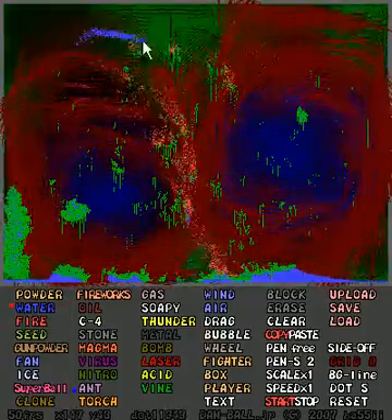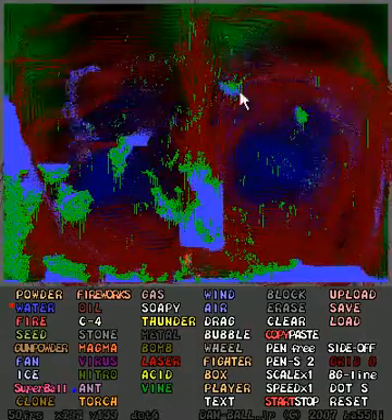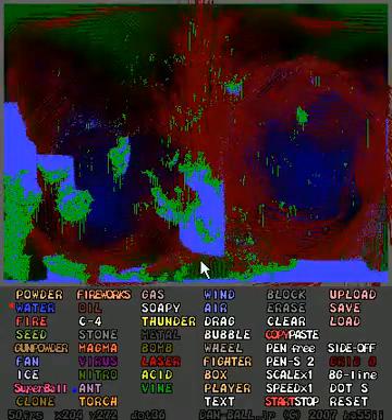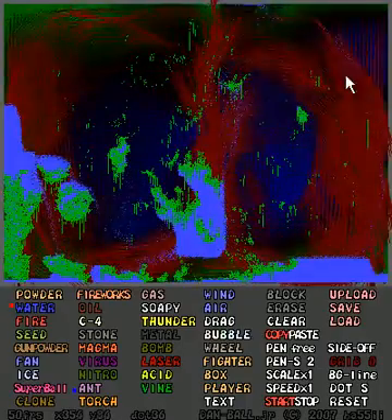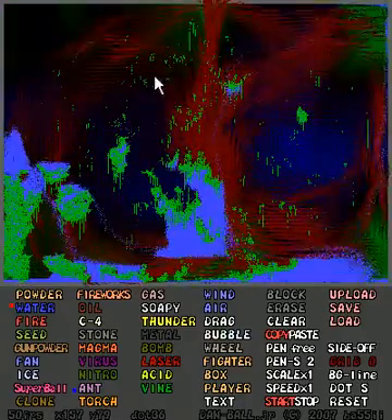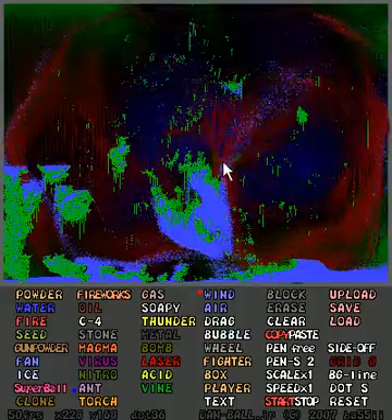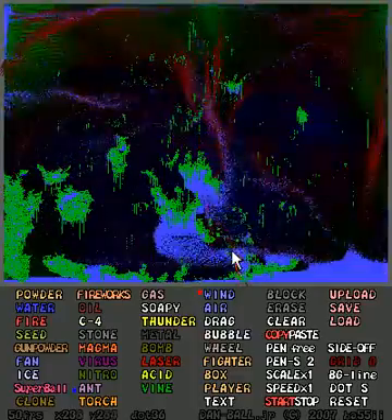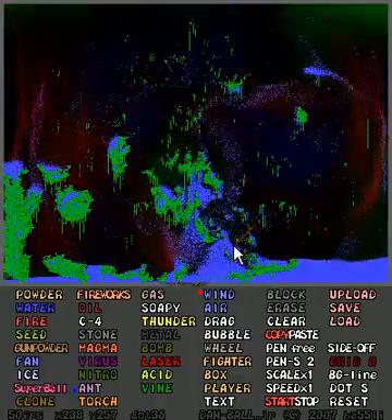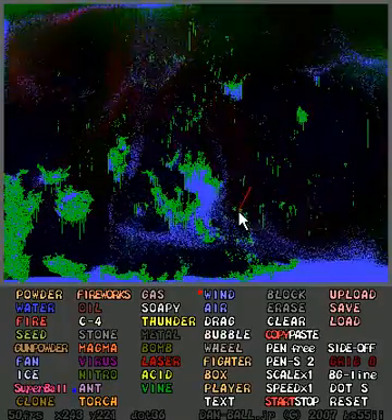We can then choose water, drop it down amongst the fire, and hope to put it out. There we go. We still have this massive current — these air currents. We're going to take wind and blow down, hopefully put a stop to these by disrupting it right through the middle.